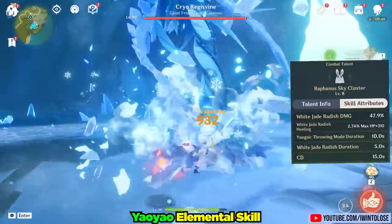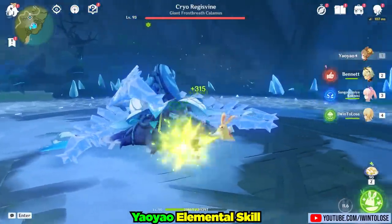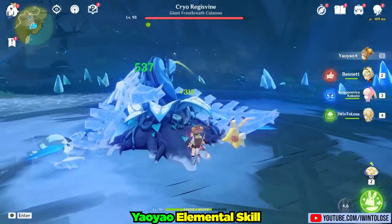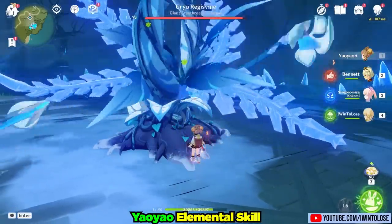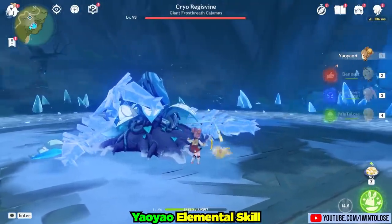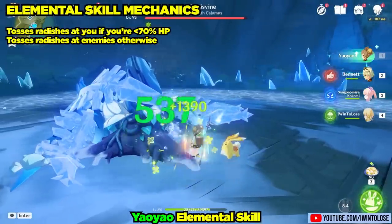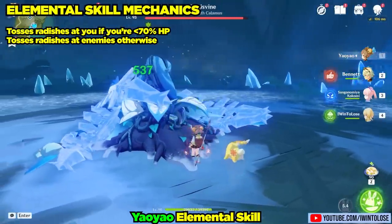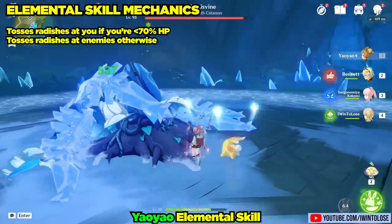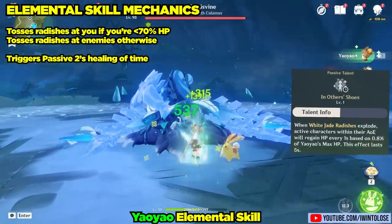Let's move on to her elemental skill, Raffinus Sky Cluster. Yao Yao adorably tosses out her potentially sentient stuffed rabbit friend, Yue Gui, who then proceeds to toss out potentially sentient radishes. If your character is under 70% HP, Yue Gui targets your character, and with this general support build, it's healing Yao Yao for 1,390 HP per radish, plus a healing over time tick of 315 HP from her second passive. There is also a small AoE.